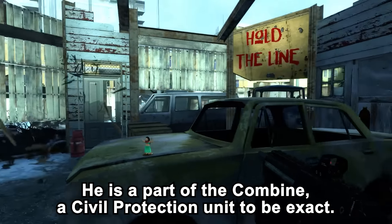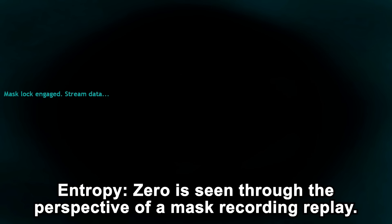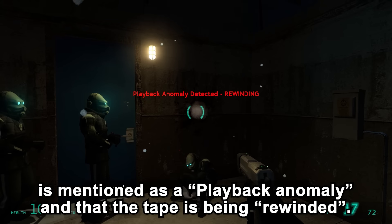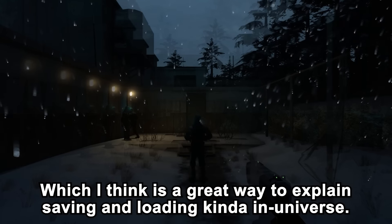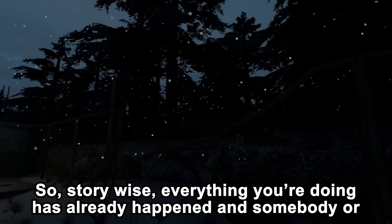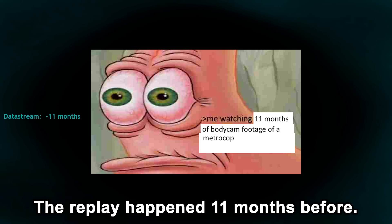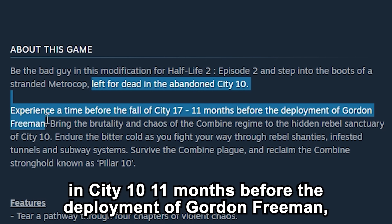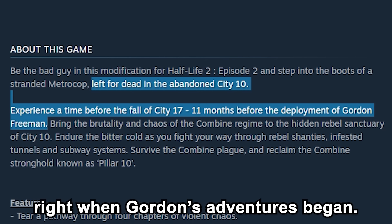He is part of the Combine, a civil protection unit. Entropy Zero is seen through the perspective of a mask recording replay — every mistake we make, like killing someone we shouldn't, is mentioned as a playback anomaly and the tape is rewound, which is a great way to explain saving and loading in-universe. Everything you're doing has already happened and somebody is watching the replay. The mod takes place in City 10, 11 months before the deployment of Gordon Freeman, meaning someone is watching the replay right as Gordon's adventures began.